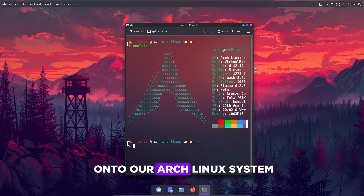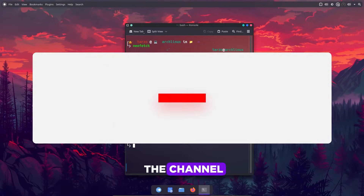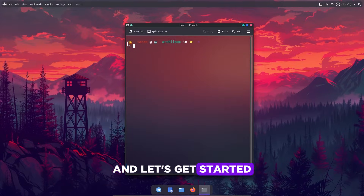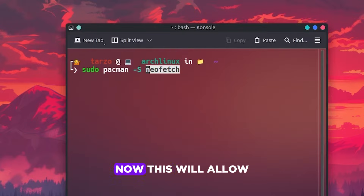Today we are installing Steam onto our Arch Linux system. If you are new to this channel, subscribe and support me on my Patreon. Let's get started. First of all, we need to install nano.